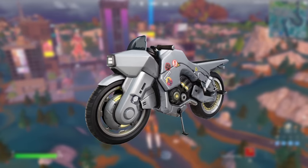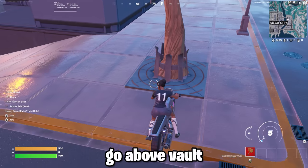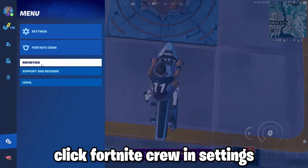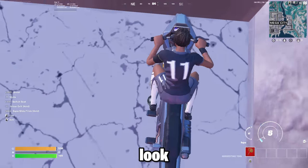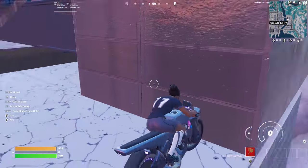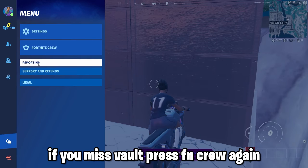This is how you phase into a vault with a bike. All you have to do is grab a bike from Mega, then go above the vault near this tree, and simply go to your settings and press the Fortnite Crew setting — and you'll phase underground. Look, I missed the vault, the vault was over there. If you missed the vault like me, just go to Fortnite Crew again and it'll work.